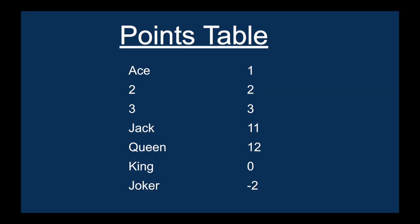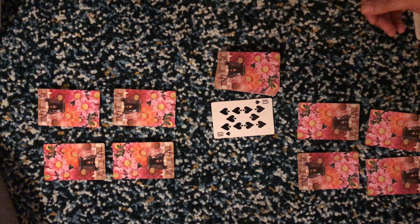Ace is 1, 2 is 2, 3 is 3, and so on. Jack is 11, Queen is 12, King is 0, and Joker is minus 2. The first person sitting next to the dealer in clockwise direction takes their first chance.